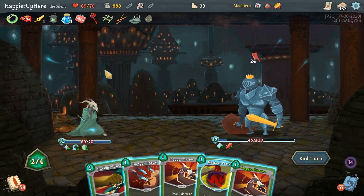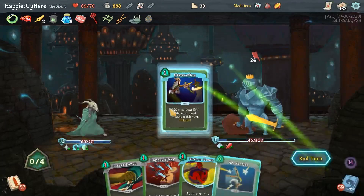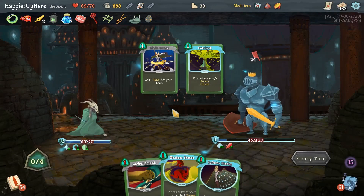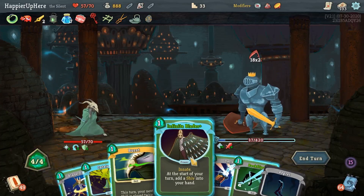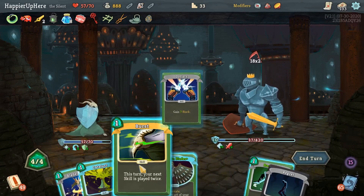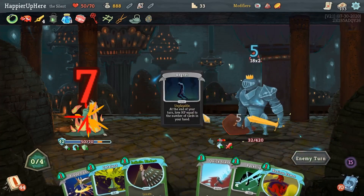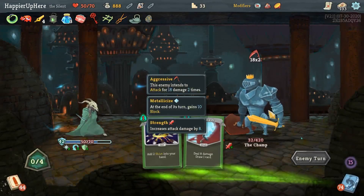Deflect - weakness is not going to cut it. Let me see what the Dagger Throw gives me. This is my only hope - nope, nope, nope. I'm pretty sure I would have been able to perfect this one if I'd gotten better draws; if I could predict what was coming I would have been able to perfect, but that's not always possible. Let's double up on the Backflip for some block. Slice, then Dash. For next turn I'll keep the attack because I'm very close to killing.